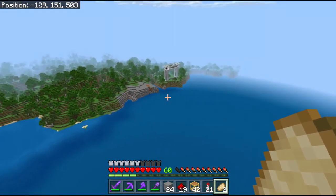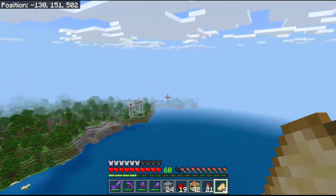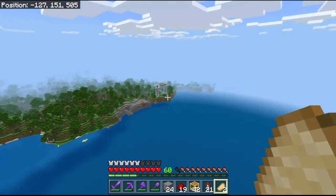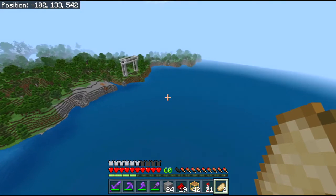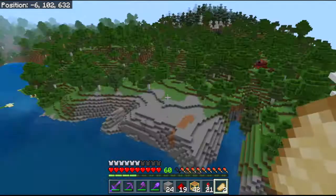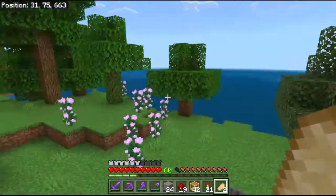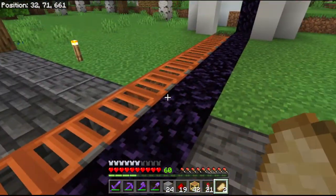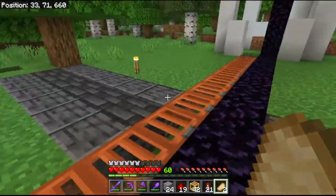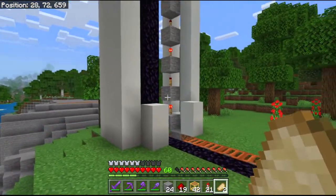I'm standing at the top of the main base now and I think you can see a little bit about the sort of vision that I had in mind when I was building this. So we've got a gateway sort of thing here — let's fly over and have a closer look. We'll go nice and slowly. So it's going to be a gateway and a path going through the centre.